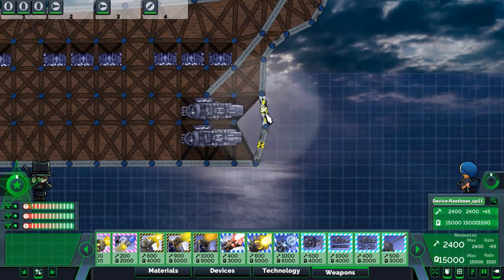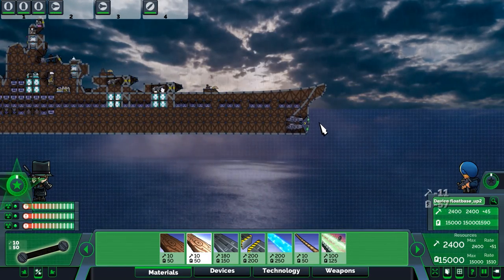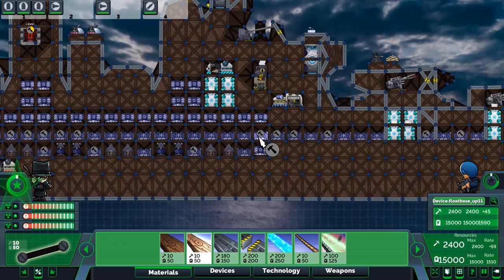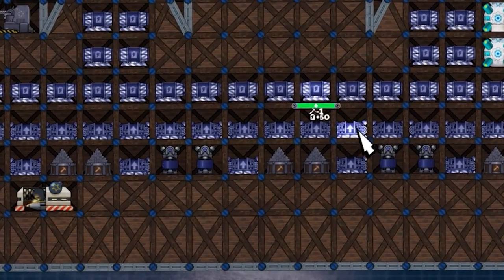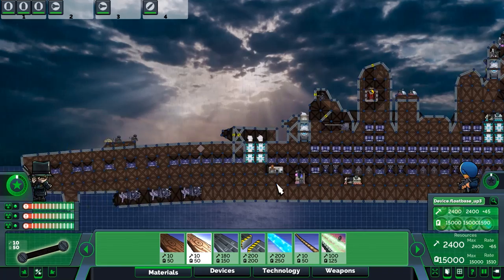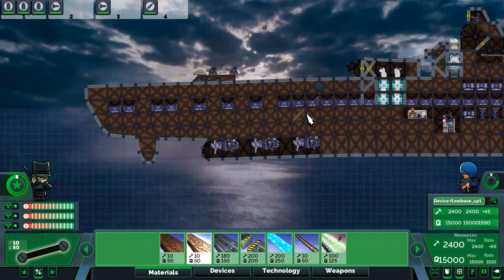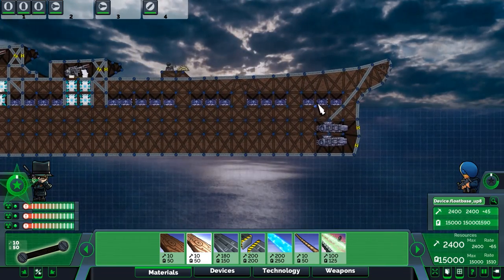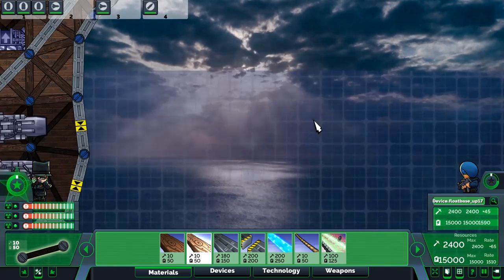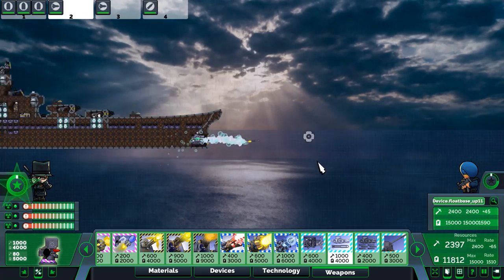Let's stabilize the front of the ship. You can see these things constantly firing. This is a steam turbine, and this is a float base — the float base is what keeps it floating. At this line, this is essentially the waterline; everything below it is under the water. Fire — there we go, good adjustment.